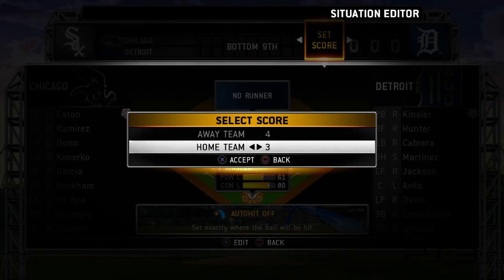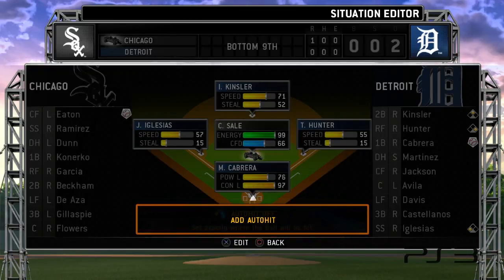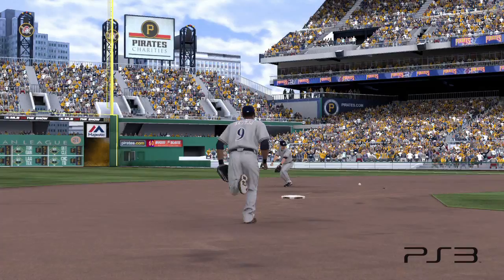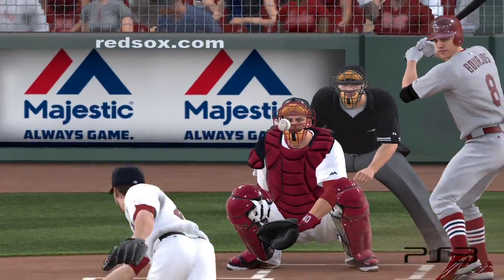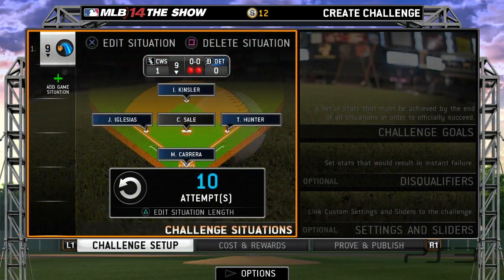Ninth inning, down by one, Miggy up to bat, runners on. Using an auto-hit, we move the ribbon and lock in Miggy's towering drive. It is possible to have multiple situations play in sequence, but for this challenge we only need the one, so let's move on.